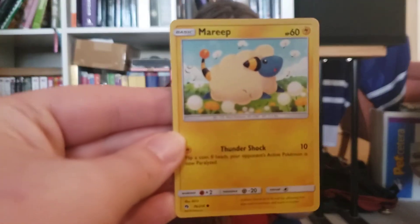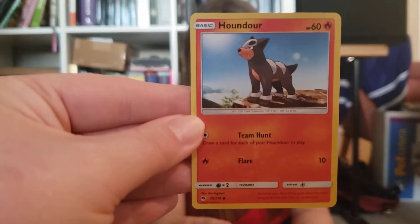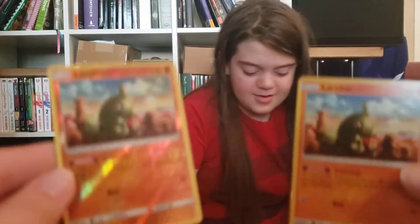So now we will open Lost Thunder. Alolan. Wobbix. Houndor. Poipole — Poipole's a weird Pokemon. Double. Lapras. These are a baby Tyranitar.